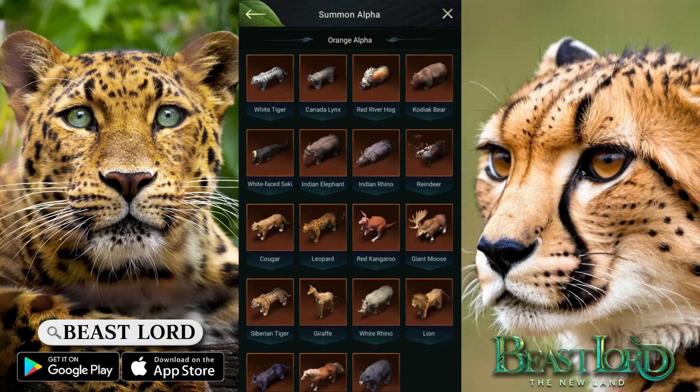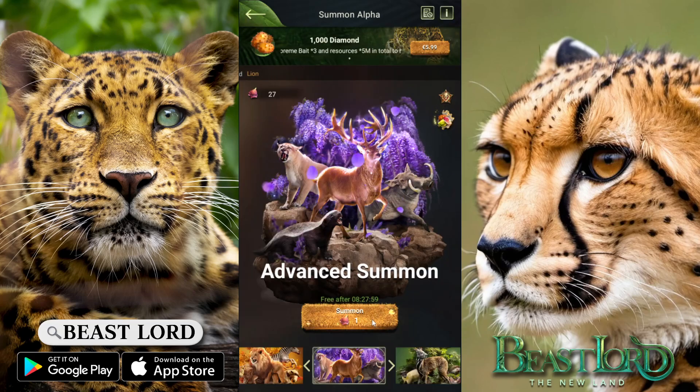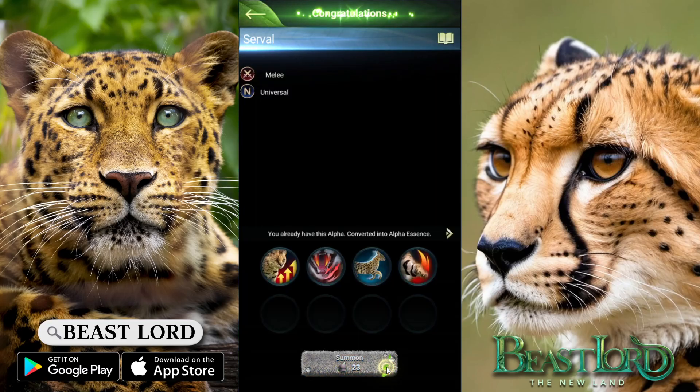Duplicate-wise, white face sake isn't that bad — like, there are obviously better ones, but it's still good to use, so I wouldn't mind a copy of that to store it. Other than that, there's nothing really I need. Maybe today is finally the day I get the white tiger — who knows?